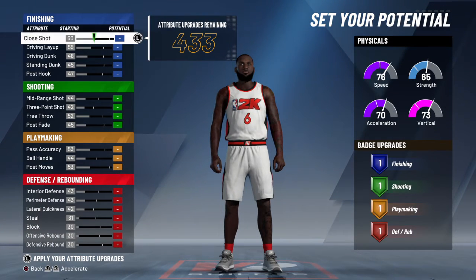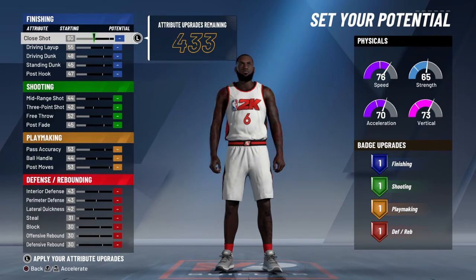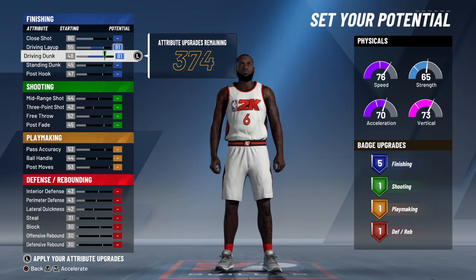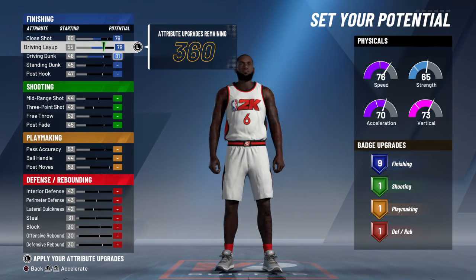This is where it gets crazy. So we're gonna max out these two first. We're gonna carry our close shot to 76, then we're gonna drop this right there, 79. So we have nine finishing badges.